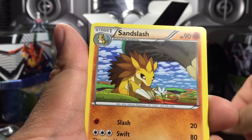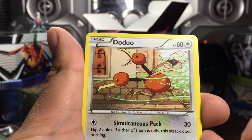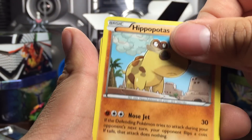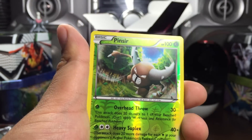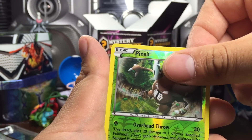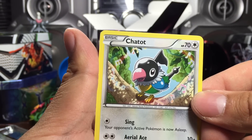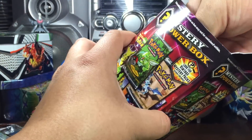Ursaring, Sandslash, a Remoraid again, a Doduo, Piplup, Hippopotas, Pansage - oh, we didn't get another Remoraid, that would have been six Remoraids. And that's what we got in the fourth pack.